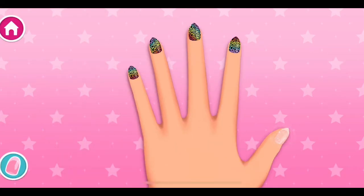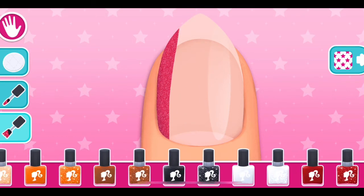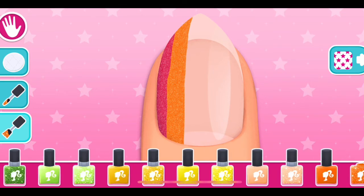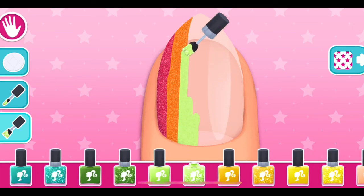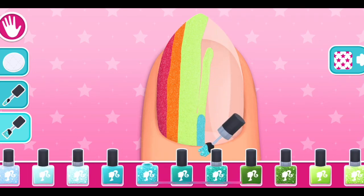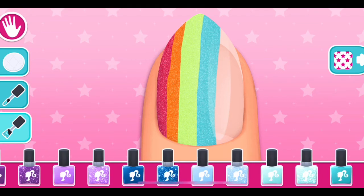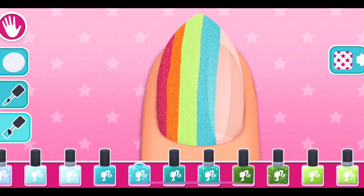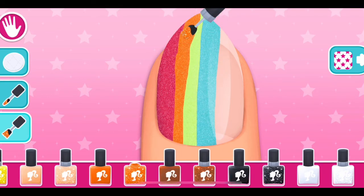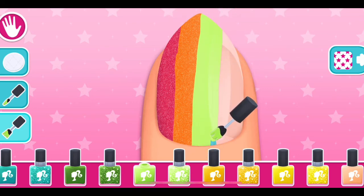Let's keep going! Pick a new nail to design! Excellent! That's the stuff! Enchanting! Tap the next button on the right to go to the next step. Magical! Ooh! Interesting! Cute! Tap the next button on the right to go to the next step.